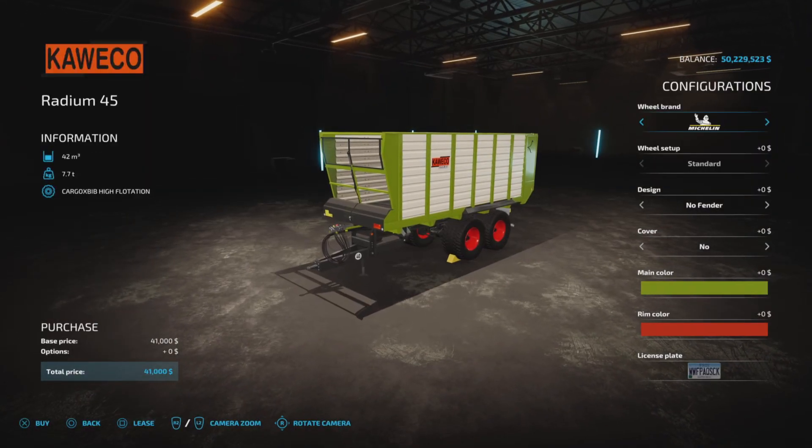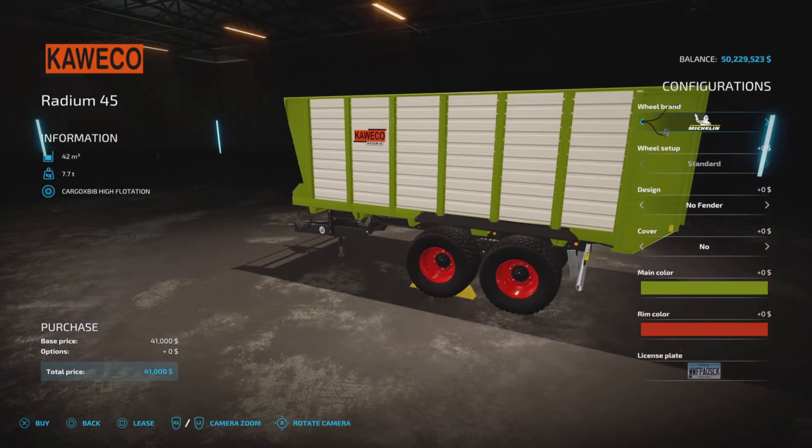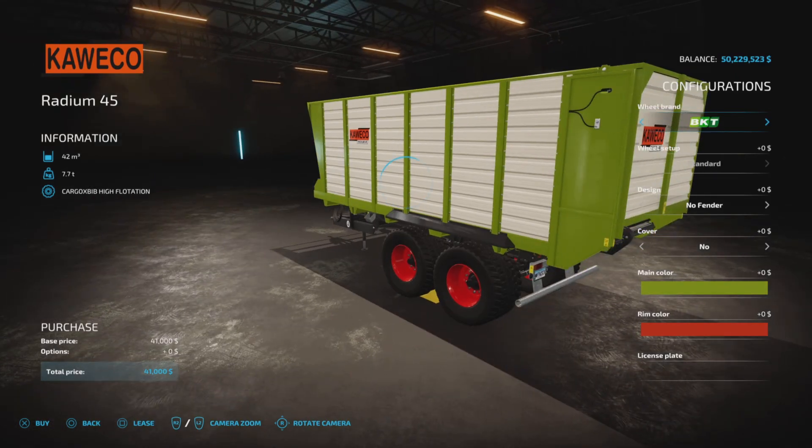We have wheel brands of Trelleborg, Michelin, BKT, Verdestine, and Trelleborg. You don't get to choose anything other than those — those are set in stone, as it were.